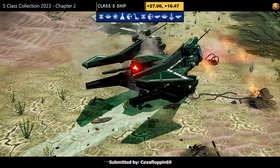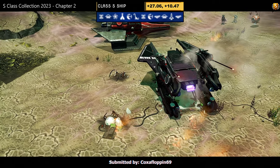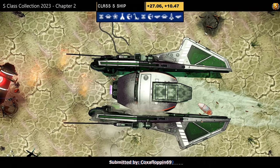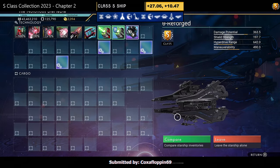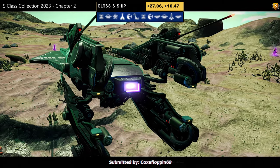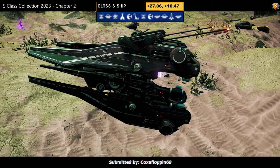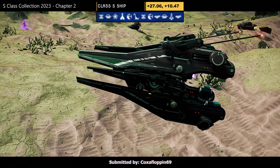Hauler number ten — very simple, wingless with an extension on top and bottom and prongs on top. Purple cab with black pieces elsewhere. Supercharged slots: one in the middle, then three towards the right with two touching. Submitted by Coxafloppin69 on Discord, from the viewer finds.